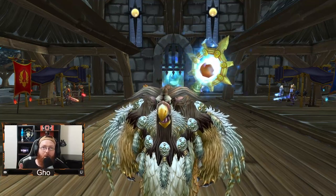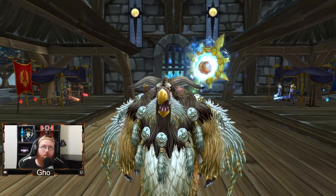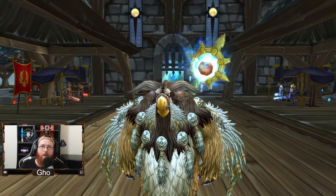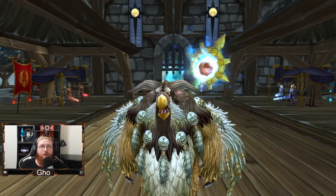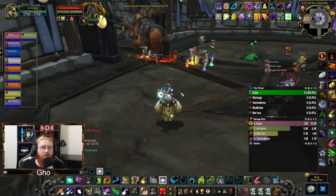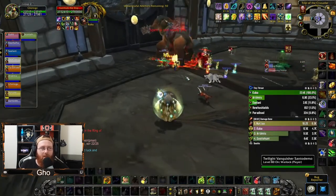Welcome to the video. I have a couple tips on when to use our two biggest cooldowns — Force of Nature (treants) and Starfall — for your progression through Trial of the Grand Crusader. Starting with the first boss, Northern Beasts — this is for 25 man, by the way; I've only got 10 man footage, so sorry.